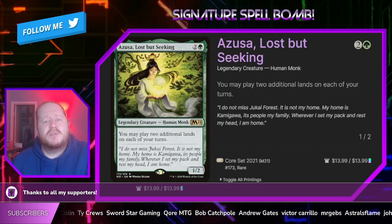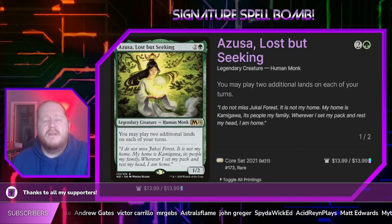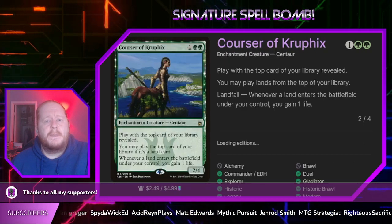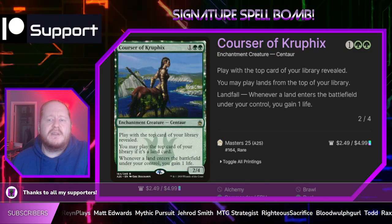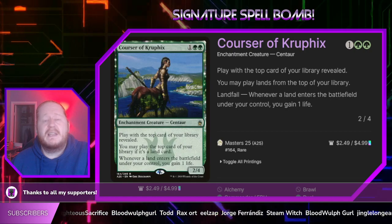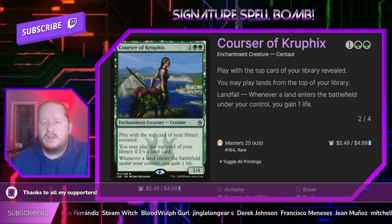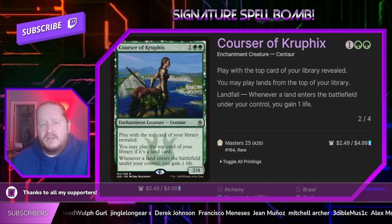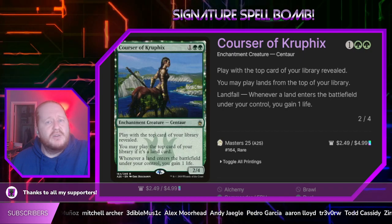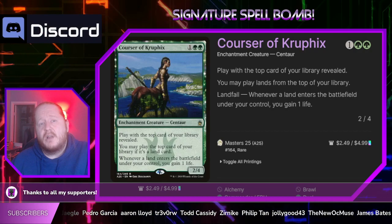We have Azusa, Lost but Seeking, for 2 green. She lets us play 2 extra lands on each one of our turns — very important to making sure we get all of our lands out into play. Corsair Crew Fix for 1 and 2 green is a 2/4 that lets us play with the top card of our library revealed. We can play lands from the top of our library, and whenever a land enters the battlefield under our control we gain 1 life, which will help pad us out to survive a little longer.